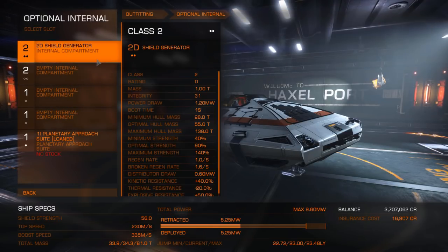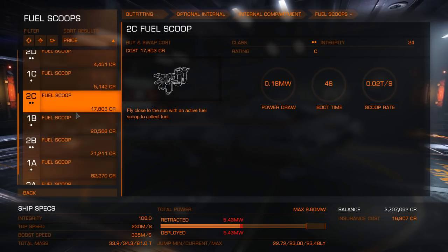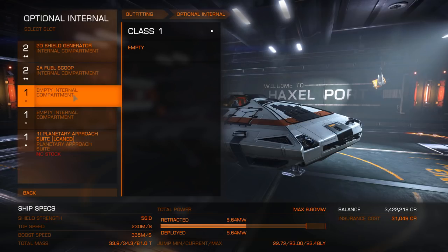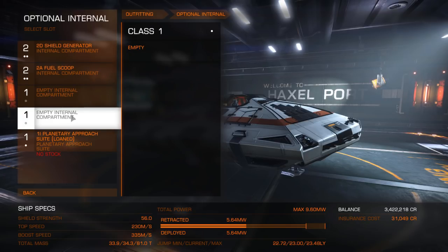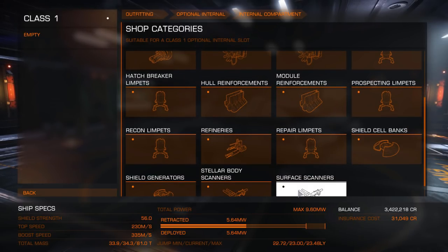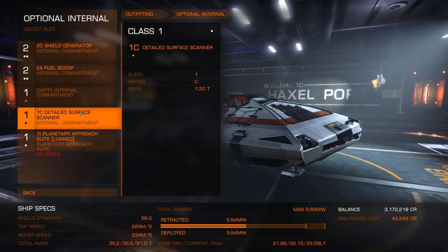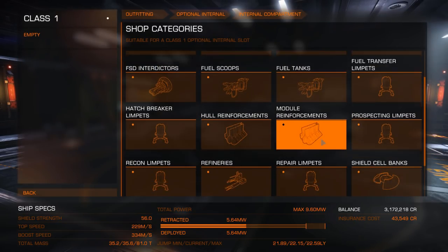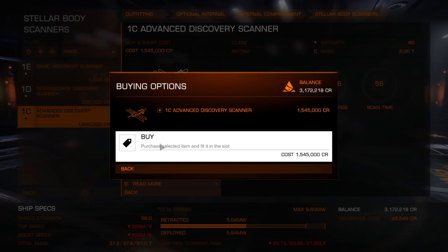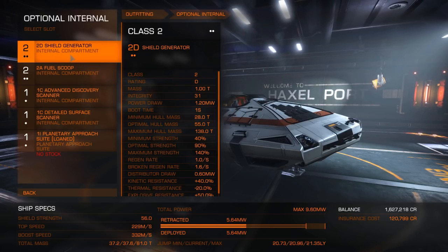One thing you need is a fuel scoop — the best you can get, hopefully 2A. We also need two scanners: a detailed surface scanner — there's only a 1C, that's perfect — and an advanced discovery scanner, found under stellar body scanners, also 1C. So we've got our two scanners, a fuel scoop, and our shields.